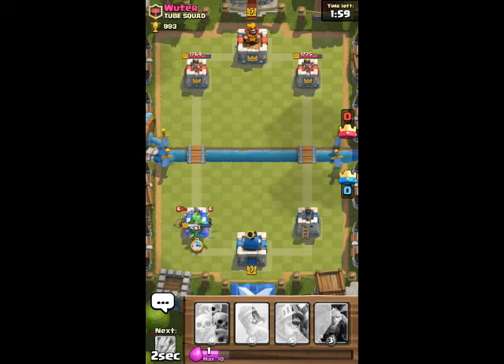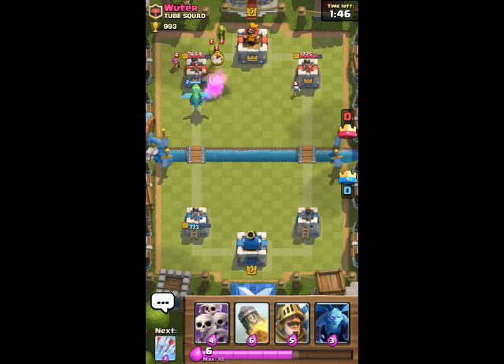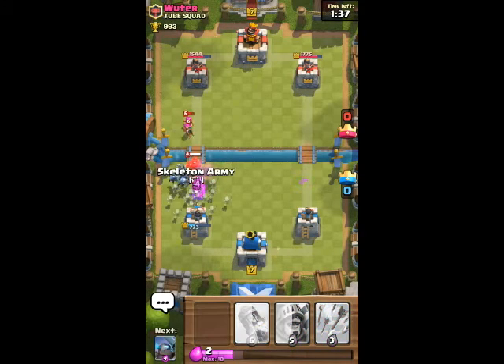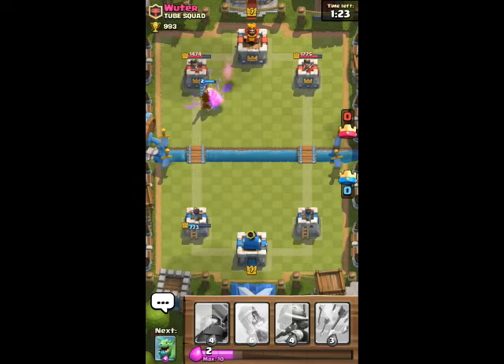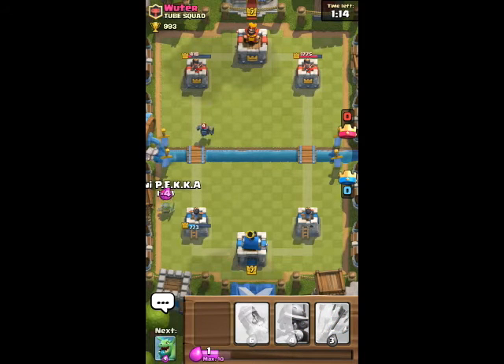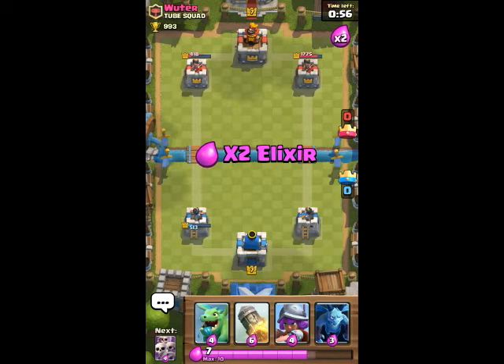When you use the wrong decision, this can give you a negative result. I feel what I did wrong, so don't lose hope. The most important tip in Clash Royale is that Arrows work all the time — they can destroy enemy troops, barrels, and Goblins.